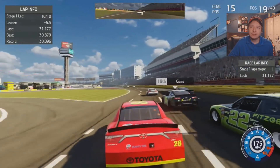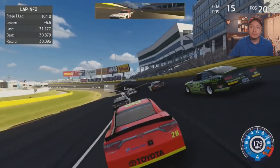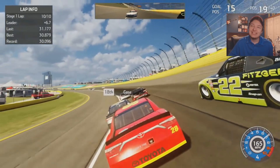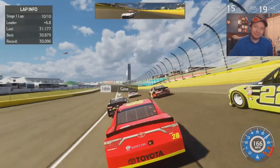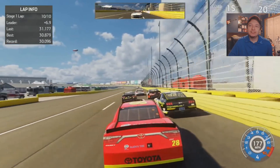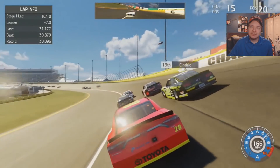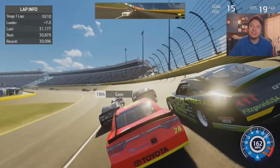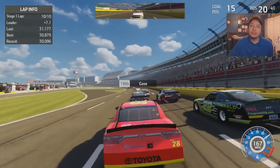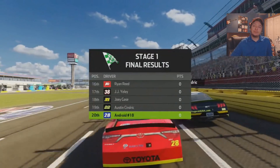Here's Austin Cindric in a five-star ride on par with me and Joey Gase. I hate him so much — he's like the new Logano of this generation. He's getting onto that plateau; he just needs to do more shitty things. He's on that path. Here's Kaz Grala behind him. We'll finish off the stage in 20th — I'll take that. That was a pretty solid run.